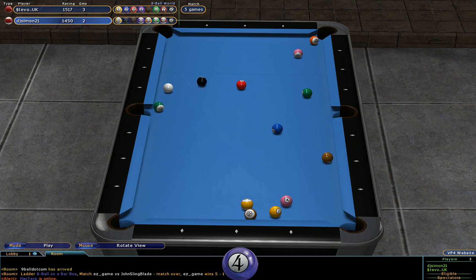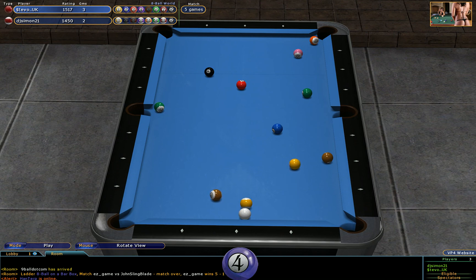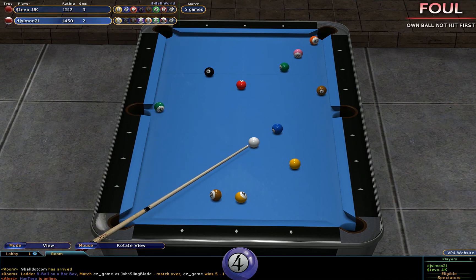A very thin cut on the 14 — he sent it to the jaw. Now I think this is as good a chance as anything that Stevo has got for trying to run out here. He's going to be moving balls, putting his four — ideally he wants to play this right, but he didn't avoid the one ball. He was trying to stop on the 15 ball to leave the one ball into that corner, but he clipped the one ball first. This is going to be difficult to get safe. He's fouled on the nine. DJ Simon has ball in hand.